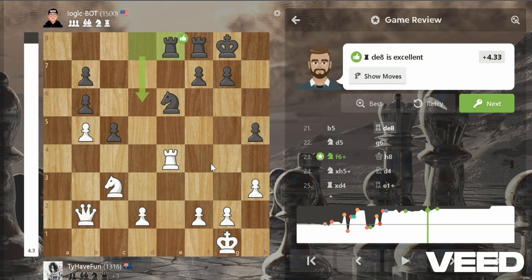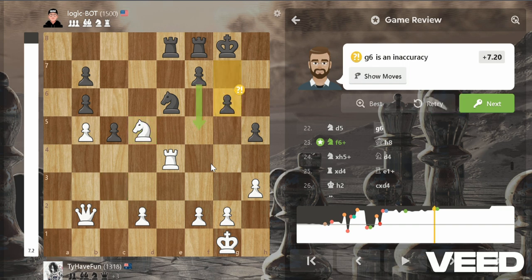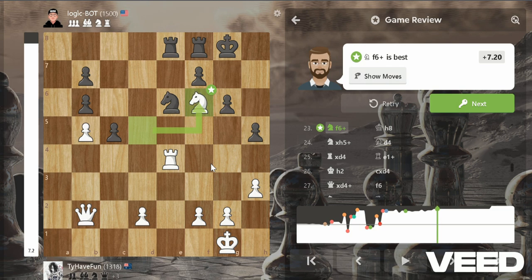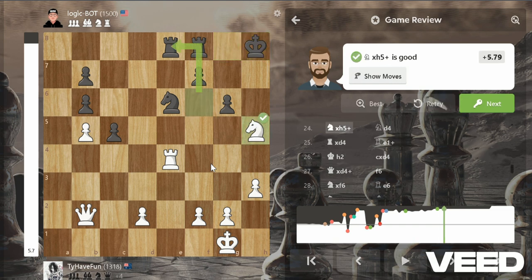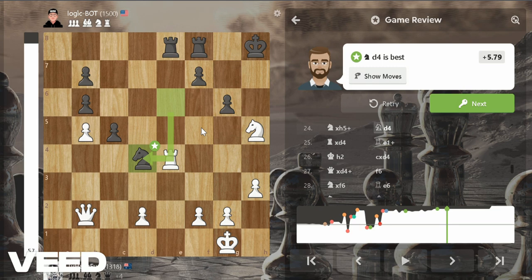He played rook d8 — I don't understand; he should put the f-rook on e8 at least so he doesn't squish it. I played knight d5, which is the best move. He played g6, which allowed me to play this fork, but I didn't take the rook because I thought there was a checkmate incoming. When I played knight h5 check, I realized his knight on e6 defends g7, so I can't deliver checkmate. He blocks with the knight, which is the best move.